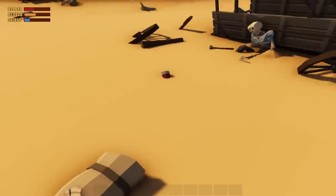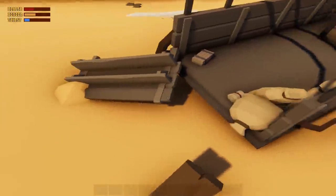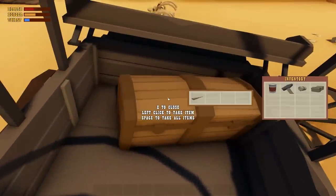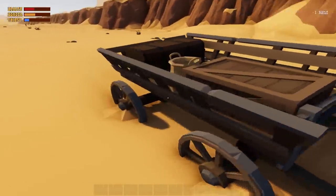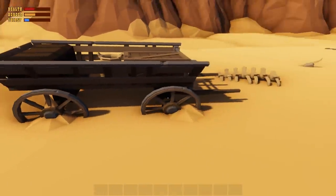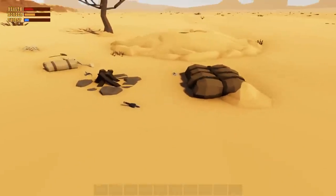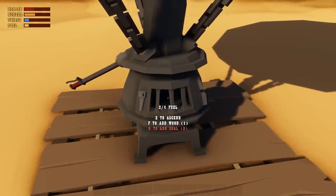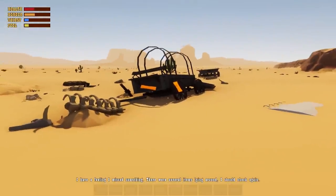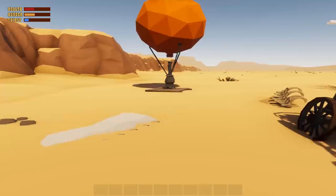In the starting area there's some junk on the ground to collect before you take off. We've got a hammer, a bandage, some nails, some wood, a water skin, and more nails and rope. It does give you a little highlight showing things you've missed.